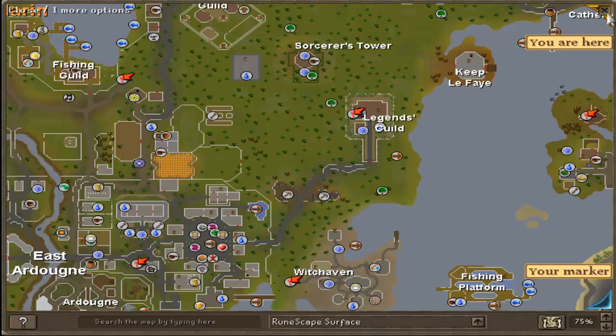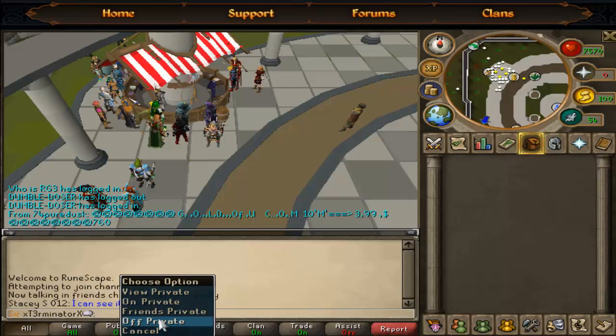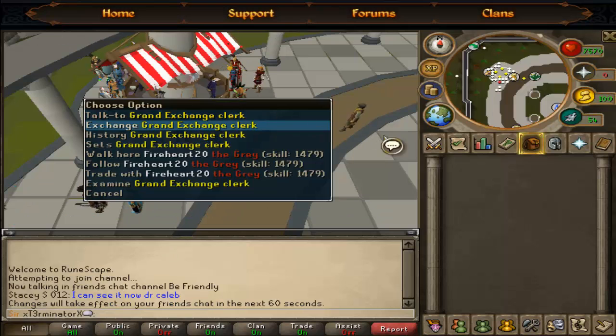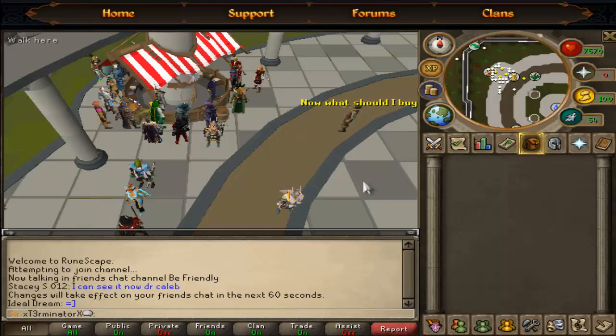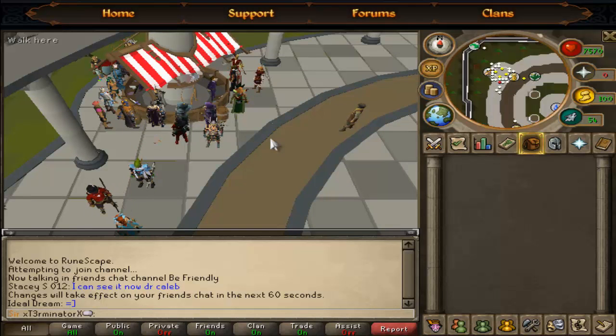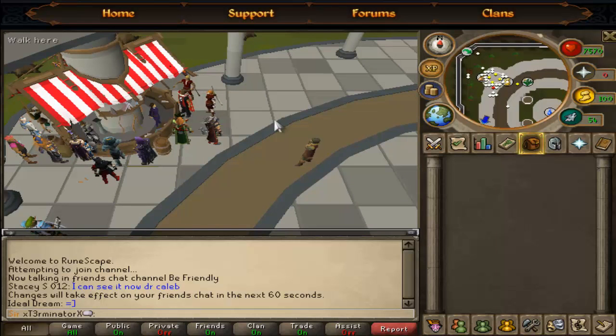After you do all of that, come to the Grand Exchange and sell all of the stuff you bought for about three to four hundred thousand GP profit. You can do this daily, so it's nice — a couple million per week just from going around and buying stuff from shops. If this guide helped you guys, please leave a comment, like, and subscribe — it helps me out a lot. Have a nice day, peace out.